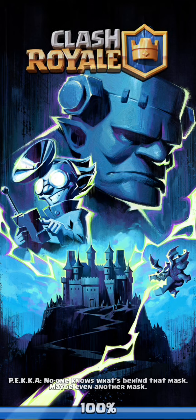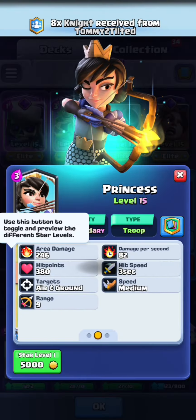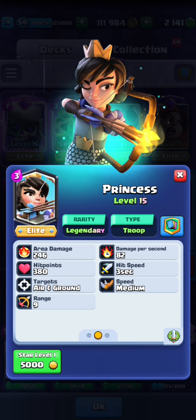The princess does exactly 246 damage, and his tower was at 246 HP — that was exactly enough for the princess to take it. GGs, and I'll see you guys in the next game.